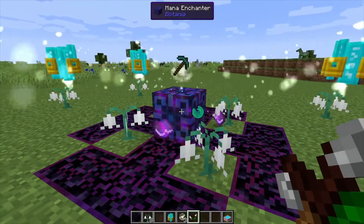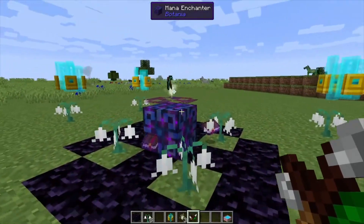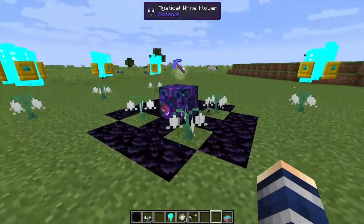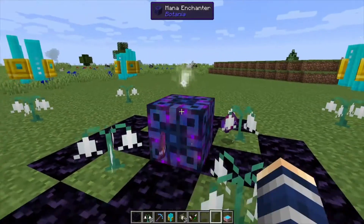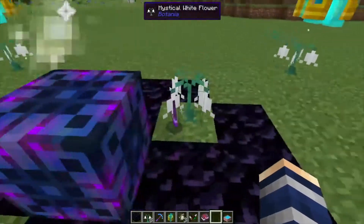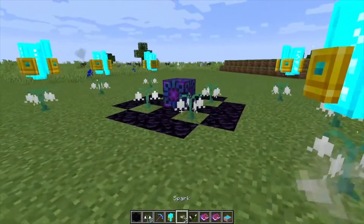The more mana you supply it the better off it is, or quicker it goes. Also, the more books you use the slower it goes. You can see the cool little animation it does, and once that's done it's going to make a noise telling you you're good to go. Right-click it to get it out — you can see we've got mending and efficiency on here.